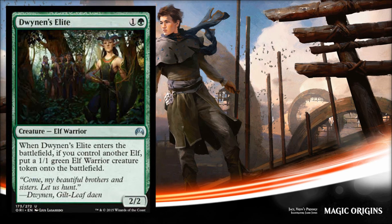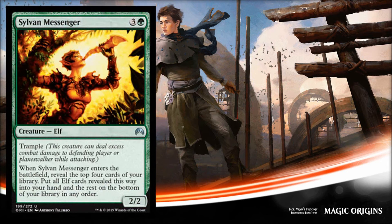Next is Dwynen's Elite, another support card and a very good limited card for elf decks. It costs two, it's a 2/2 — a bear with upside — and if you already have an elf in play you get another 1/1 elf token. As long as you have an elf, you get three power and three toughness on the board for two mana. It's still a fine Grizzly Bear even without other elves, and could be a support card in a standard elf deck.